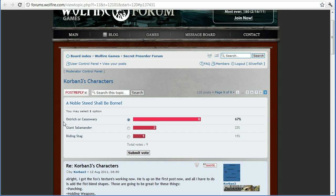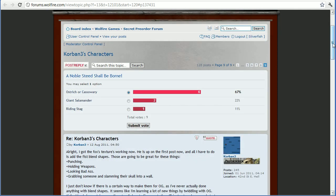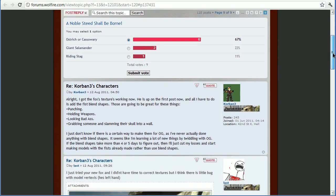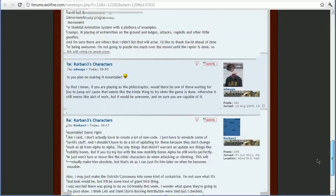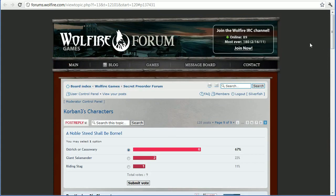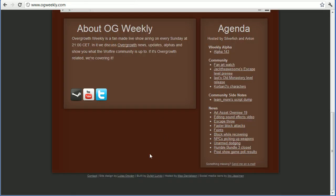In this poll you can vote for ostrich or cassowary, vote for giant salamander, or vote for riding stag. So go vote if you haven't already on what you think the noble steed shall be. We'll be coming back to look at his raptor character that he's going to work on next, of course revisiting this in the future — so that's going to be sweet. Well done Corbane so far, and looking forward to more from you in the future.